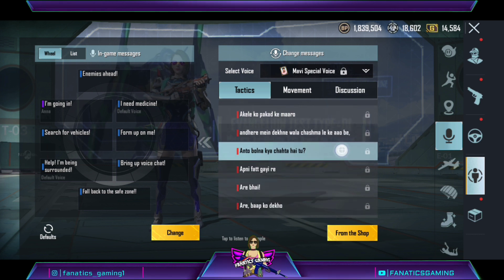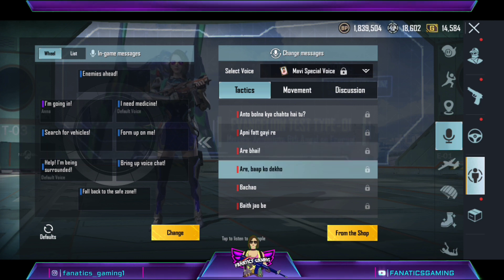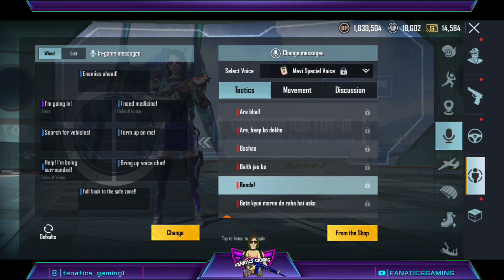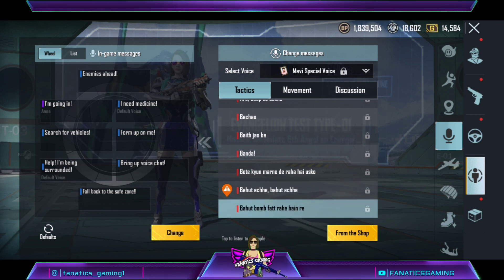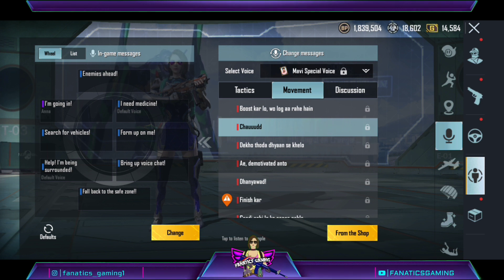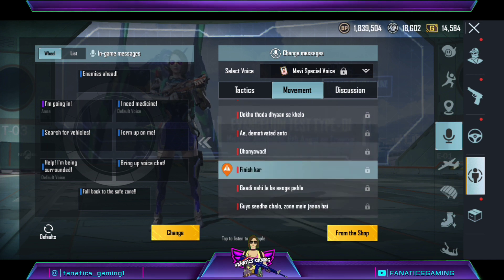What do you want to say? Banda. Bitae kya marne de re. Baut acche, baut acche. Baut bomb fatt re. Boots kar lo, woh log a re. Ae chawr me ho, chawr me ho. Dekho thoda dhyana se ke lo. Ae demotivated ento. Dhanyabaad. Finish kar.